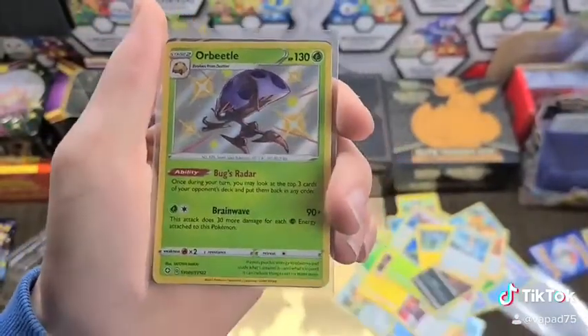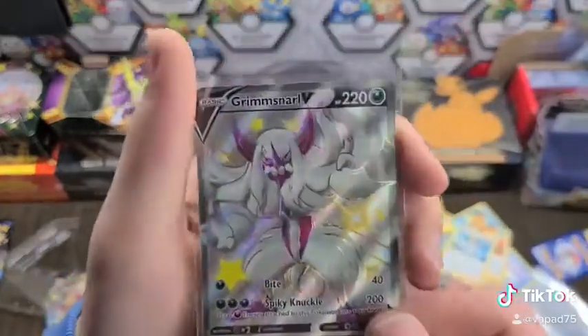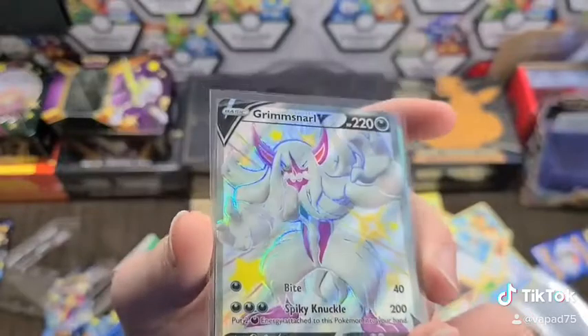Here we have an Ore Beetle, shiny. That's good to fill out the collection. This Grimmsnarl V, this is awesome. It just looks really cool. Look at that shine. It's almost rainbow.